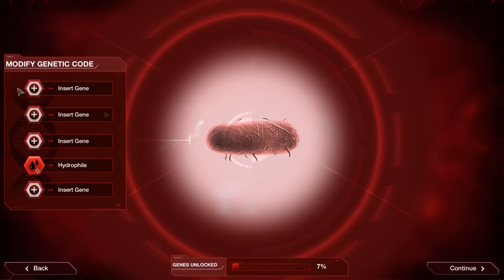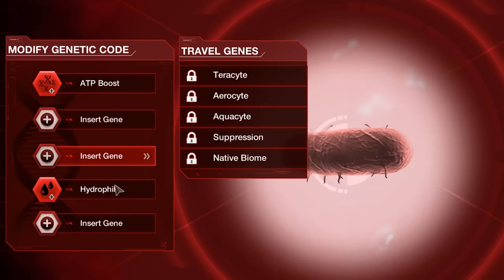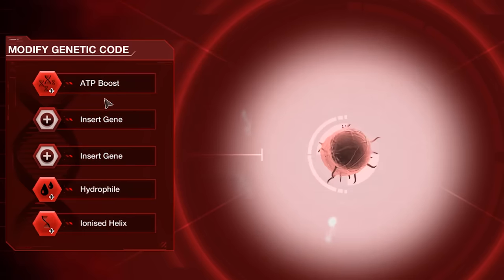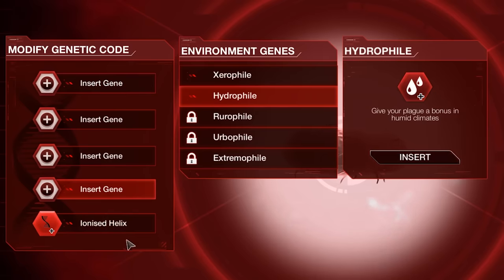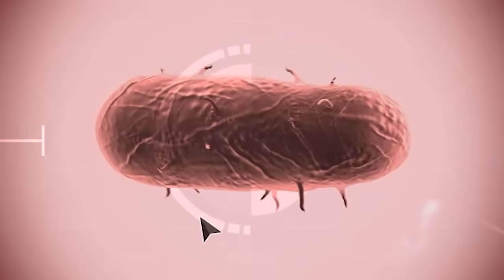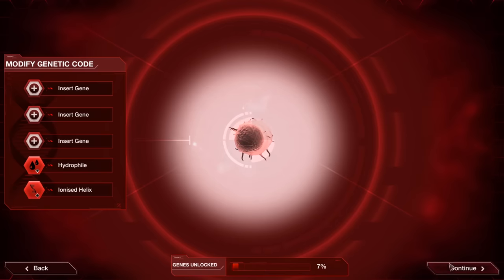What are genes in this game? Well, they're actually really fun little additional modifiers you can add to your disease to make it slightly more overpowered. In our case, we've managed to pick up the bonus ATP boost, meaning we get additional starting DNA. We've got Hydrophile and we've got the Ionized Helix — this is going to make our bacteria extra special today. As you can see, we've only unlocked 7% of genes, and by the end of this video we're going to have 100% unlocked.